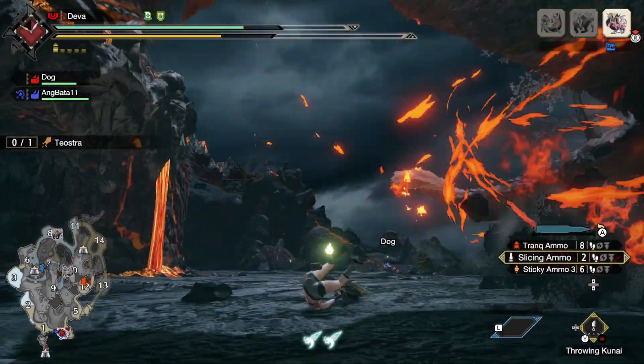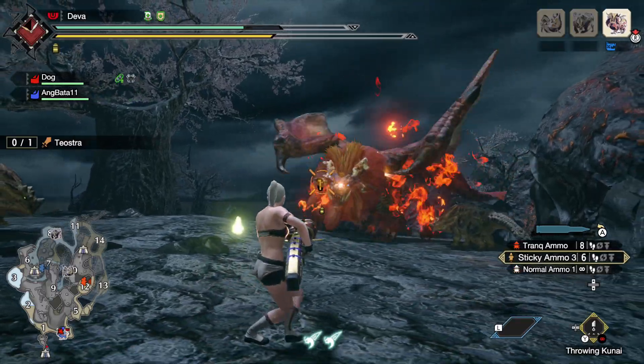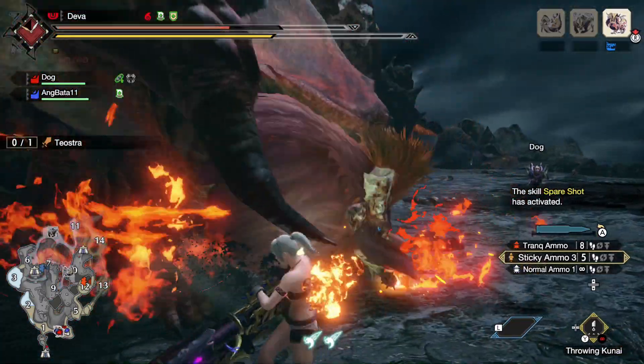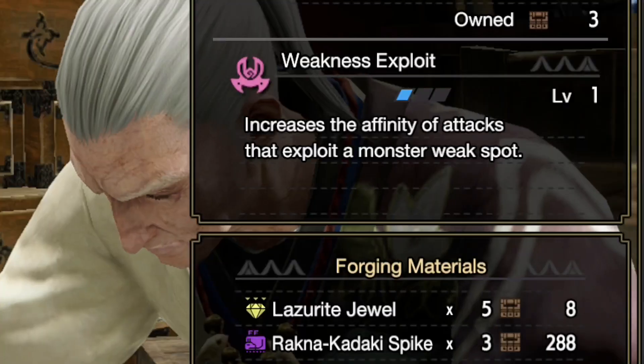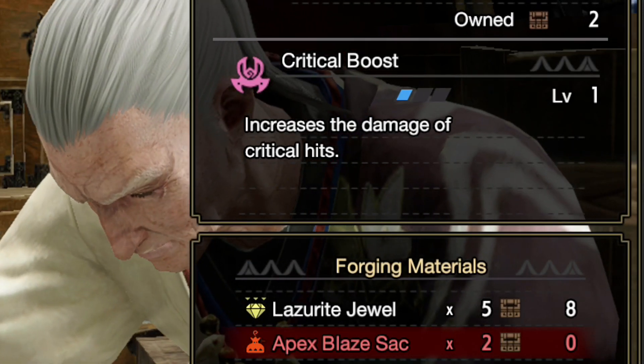Hey guys, Teva here. The first title update launched and holy moly, it not only brought new monsters but also opened a huge variety of endgame build-making. This is mostly thanks to now craftable decos such as Weakness Exploit and Crit Boost, which were really hard to fit into builds before.